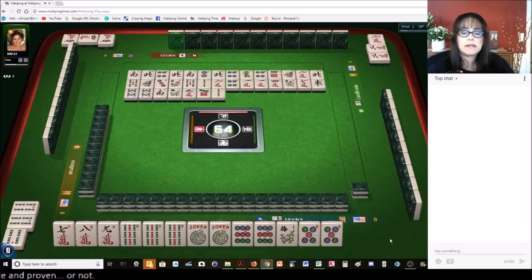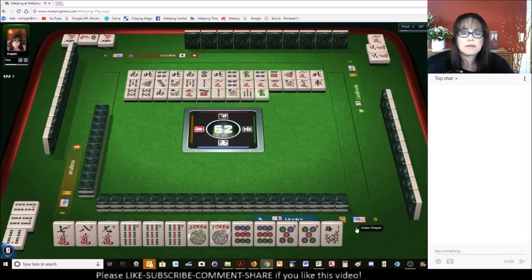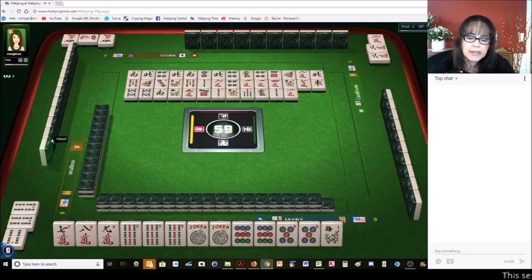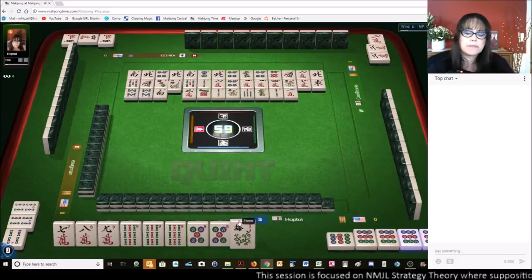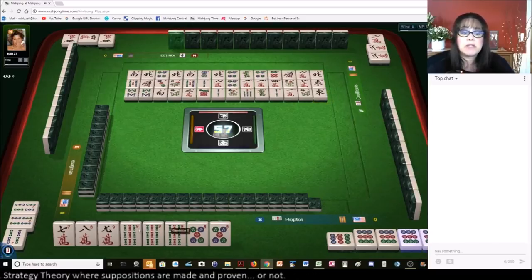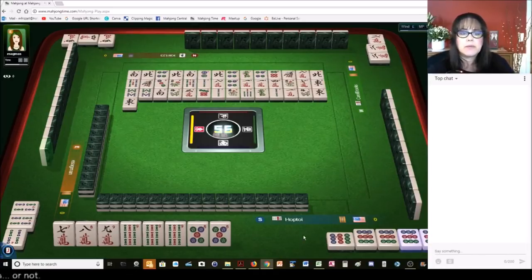2 bamboos — it'd be nice to get a 9 crack. Let's get rid of the flower next. 7 bamboos. Dragons and flowers are both hot commodities — get rid of them if you're not using them. It looks like nobody wants flowers, or they're not ready. Since we have pungs out, most likely no flowers are needed. 9 dots — okay, we've got a quint. So now we're in a bit of a risky situation: we have no pair established yet — we have half of it. We need a 9 crack very badly, and we need another joker or a 9 bam.